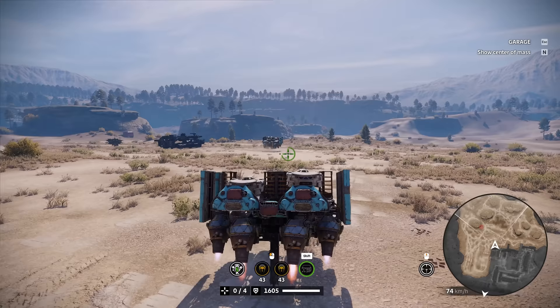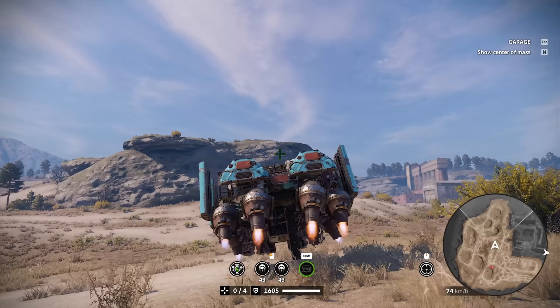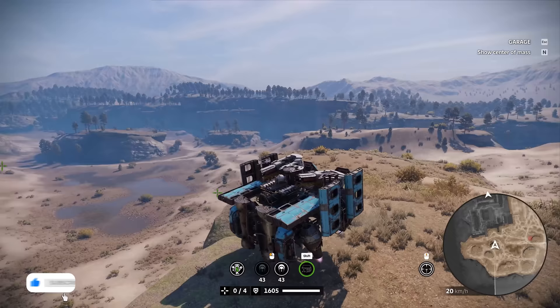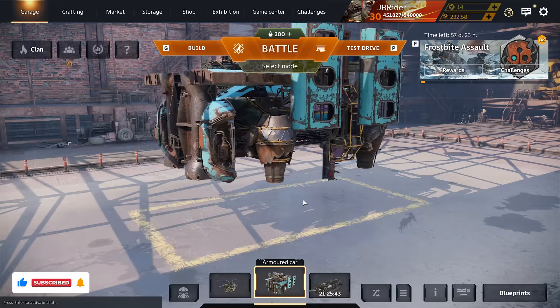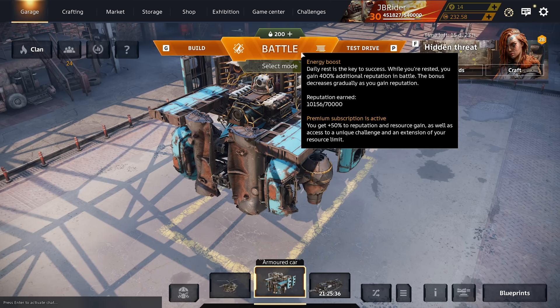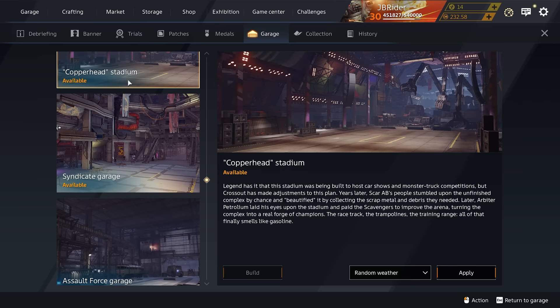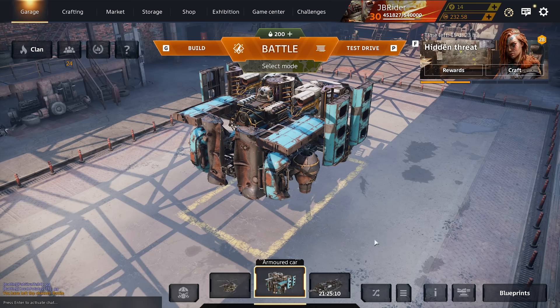A lot of you guys asked where I got this garage. This was the first ever Crossout garage — if you look at my old videos from 2017, this is where I used to make my thumbnails on that hill over there. They did a special event for 30 days where if you logged in you'd get access to that garage for free, but right now it's no longer available. Available garages include the Nomad's Camp, Old Engineer's Garage, Copperhead Stadium, Syndicate Garage, Assault Force, Horseman of the Apocalypse, and the new Engineer's Garage.